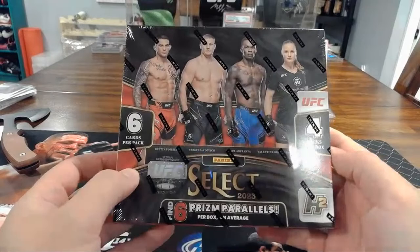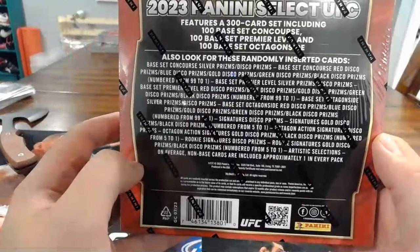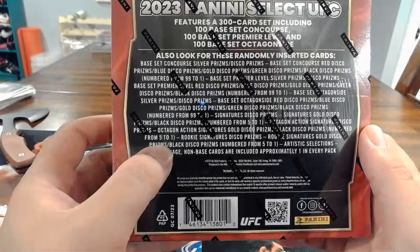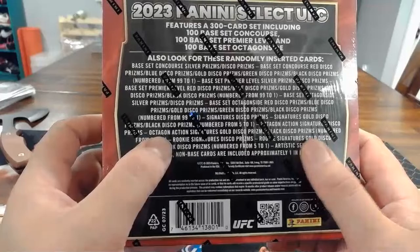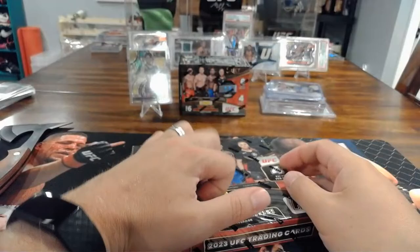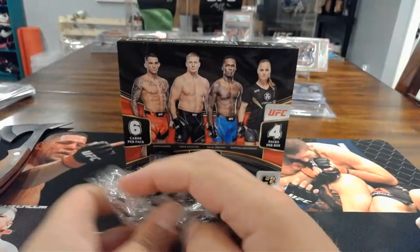Look for the ultra rare Artistic Selections insert — that was a thing last year too. You can pause and take a screenshot if you're interested. Rookie signatures gold, disco, black disco prisms numbered from five to one. There's a bunch of potential one-of-ones in these packages. These H2 boxes — hybrid boxes — are where you get the disco parallels, same parallels as hobby or blaster but as disco variants, so they look a little different.